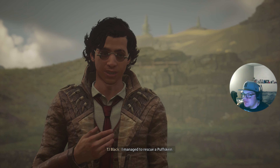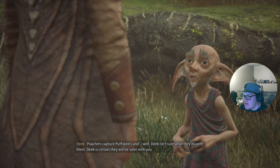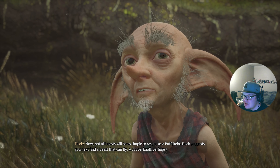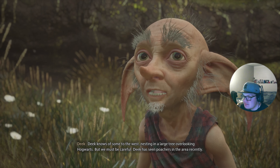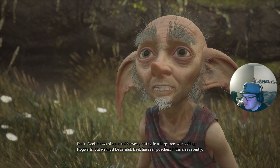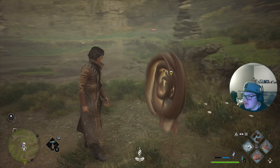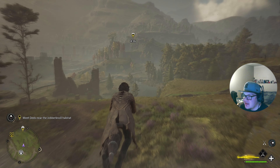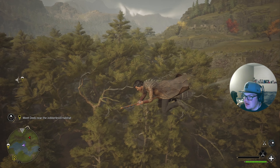Deke says I managed to rescue a Puffskein — you can rescue as many as the knapsack will hold. Poachers capture Puffskines and Deke isn't sure what they do with them, but they'll be safer with me. Not all beasts will be as simple to rescue. Deke suggests I next find a beast that can fly — he knows of some to the west nesting in a large tree overlooking Hogwarts. I think we've already randomly stumbled upon these — they kind of look like dodo birds.